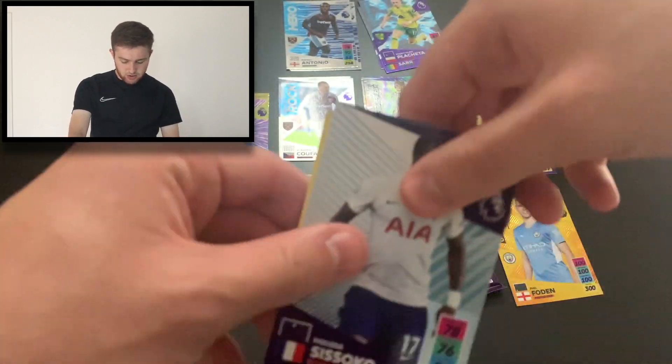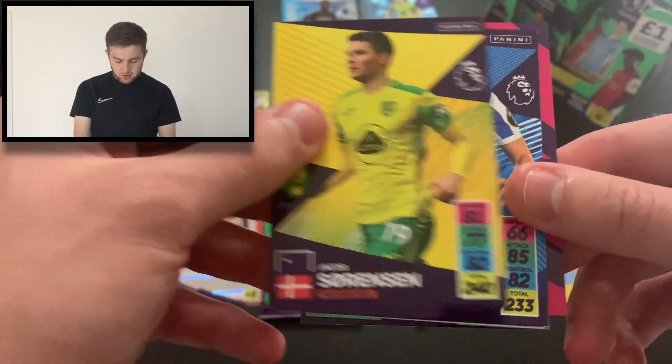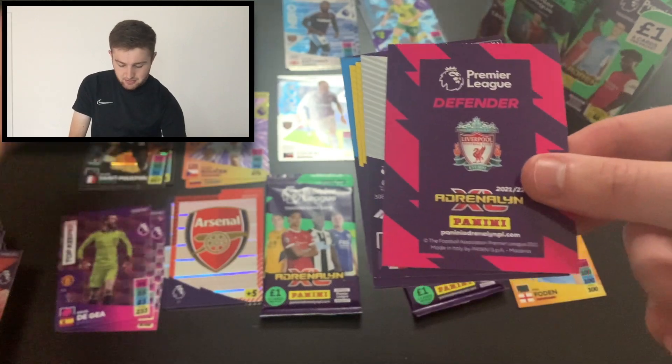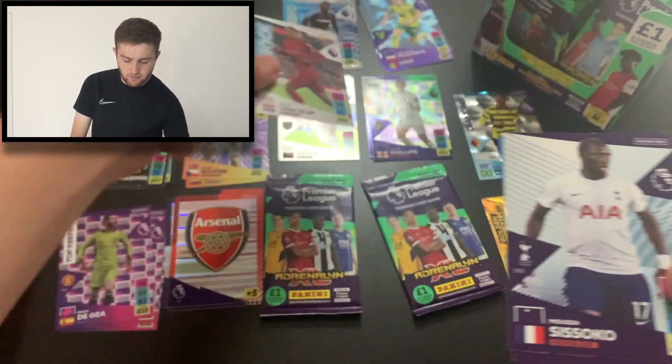Let's get into this next pack. We've got two to go after this. We start with Moussa Sissoko, Ben Gibson, Jacob Sorensen, Neil Mulpay. We've got a Newcastle forward — it is Fyre Saint-Maximin — and a Liverpool defender, defensive rock Virgil van Dijk.